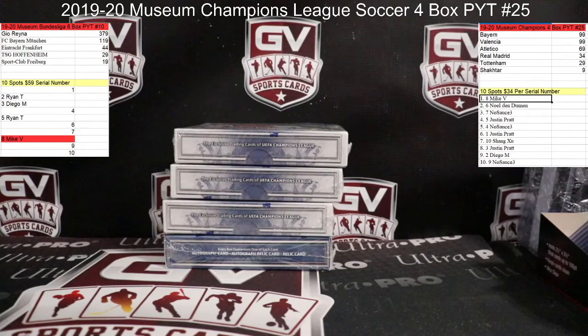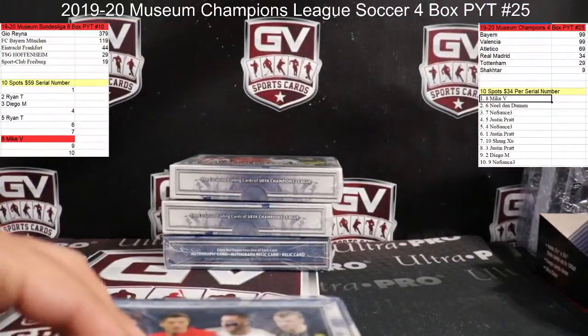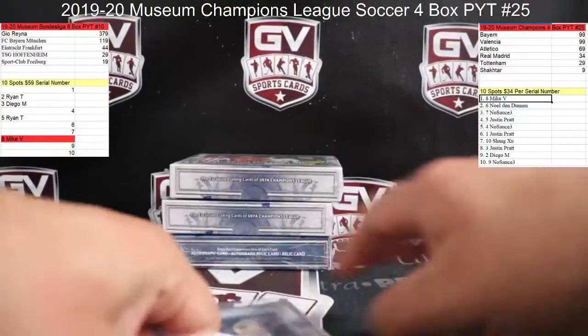Four boxes, 2019-20 Museum Champions League soccer. Good luck, guys. PYT number 25 — we just did these cereals, and right after this we're gonna do the Bundesliga PYT number 10. If you guys want spots in that, let me know. Good luck — this is the last four boxes from this case.